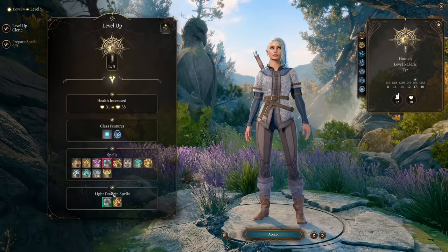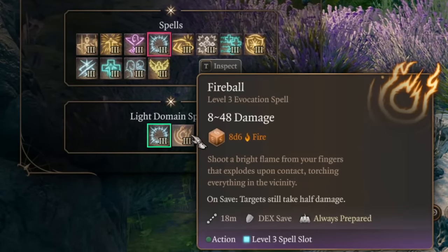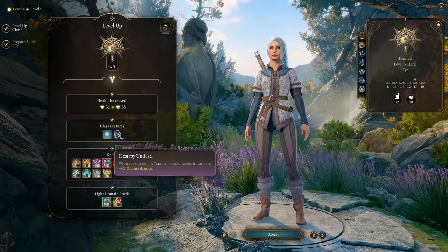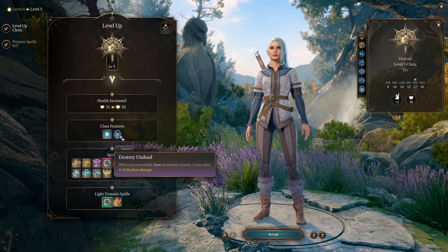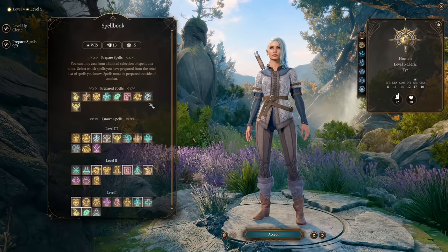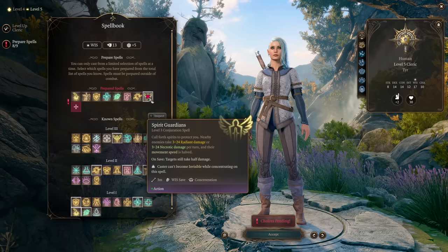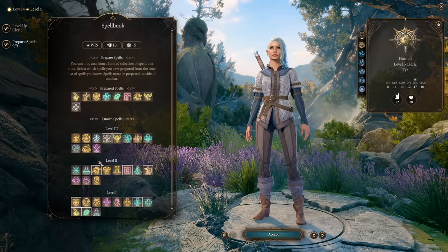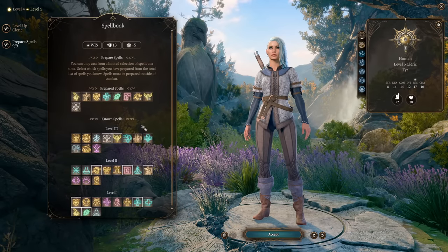Level 5 unlocks our level 3 domain spells — always-prepared spells, don't forget. So we can always cast Daylight or Fireball, one of the best damage-dealing spells in the game. That's another reason Light Domain Cleric is so great. You also get Destroy Undead, which inflicts 4 to 24 Radiant damage to Undeads when you use Turn Undead. With two more prepared spell slots, the best picks are Spirit Guardians (a variety of Necrotic or Radiant damage of your choice) and Glyph of Warding for traps. You can also pick Speak with the Dead for roleplaying or Revivify to revive teammates.